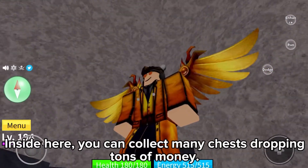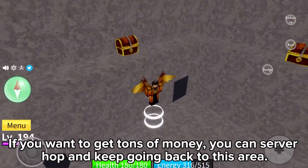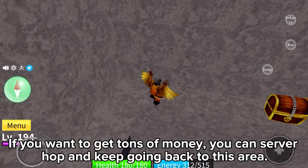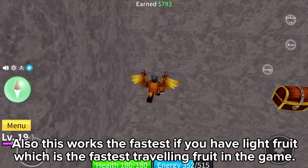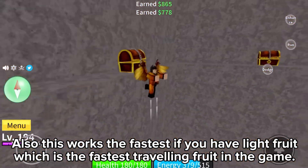Inside here, you can collect many chests dropping tons of money. If you want to get tons of money, you can server hop to keep going back to this area. This works the fastest if you have Light Fruit, which is the fastest traveling fruit in the game.